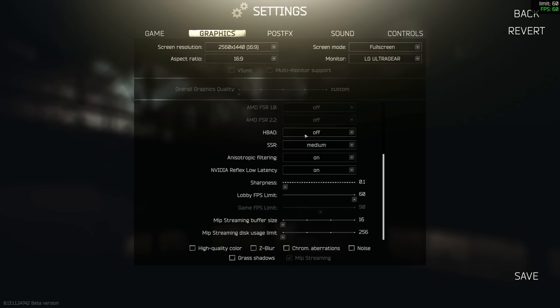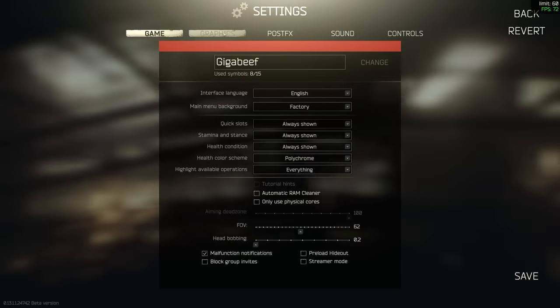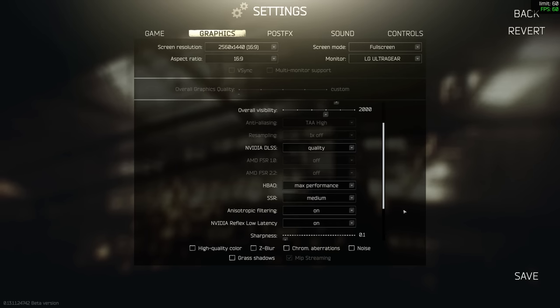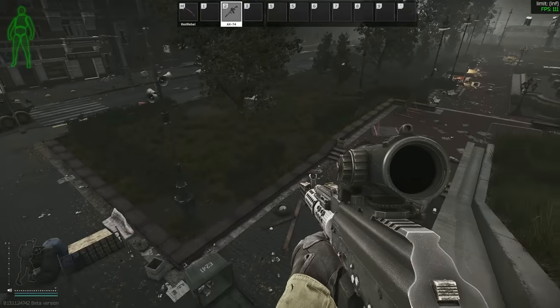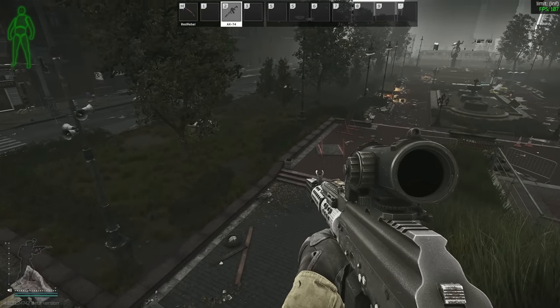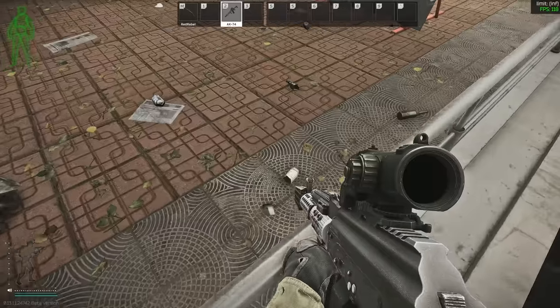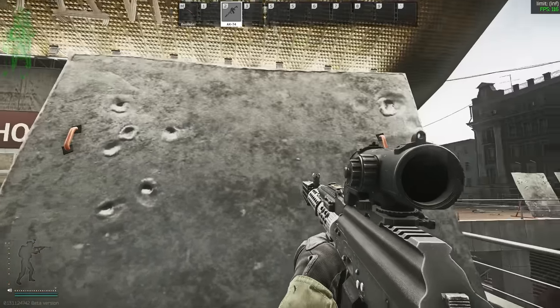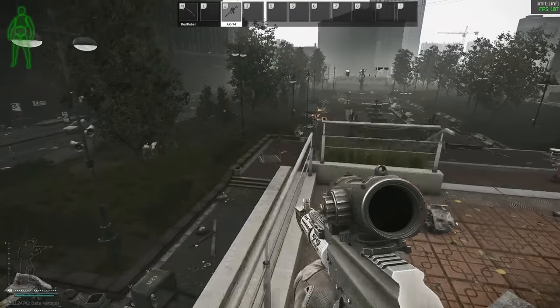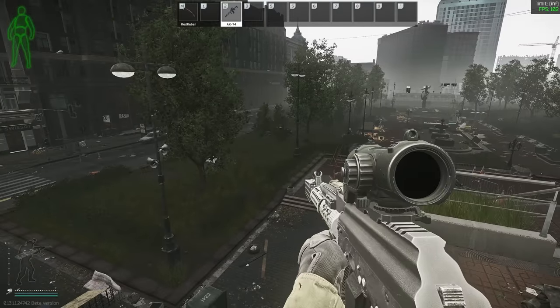HBAO (Horizon-Based Ambient Occlusion) is basically shadows around objects. It doesn't really affect FPS, so it's personal preference. Having it on puts a shadow around the edges of things — trees, and also a weird shadow around your player's feet and gun. I don't like that very much, so I tend to have it off. It can sometimes look like it has better depth, but I think it muddies the way things look, and it's cleaner without it. I find it easier to spot people with HBAO off.